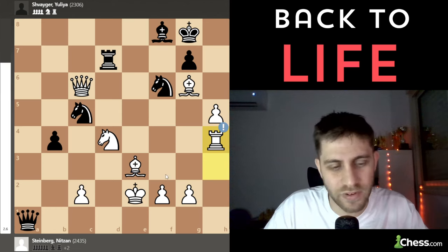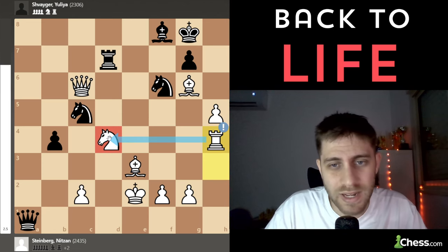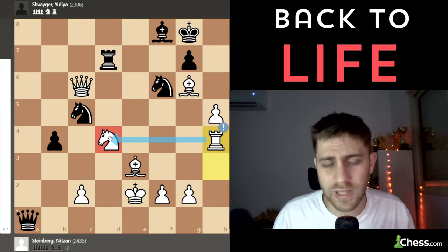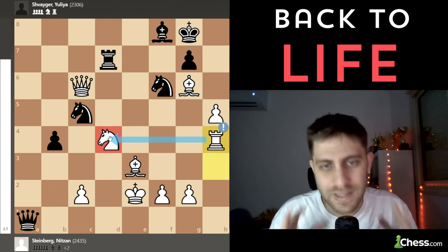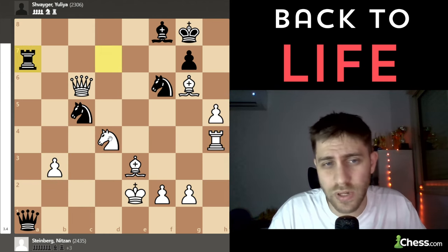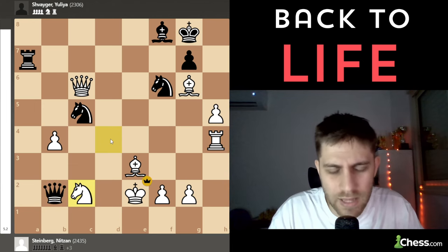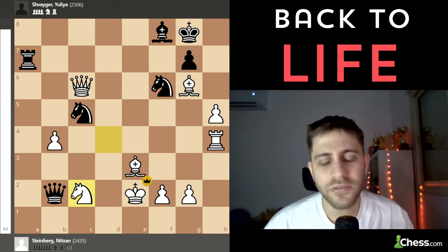Queen a1, Rook h4 — another very strong move, covering the d4 knight and slowly improving my position. I know my king is in the center of the board but I'm not afraid — just playing good moves. Then b3 was played, cxb3, Rook a7, and now b4, Queen b2 check, and Knight c2 — and she resigned the game.